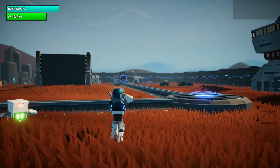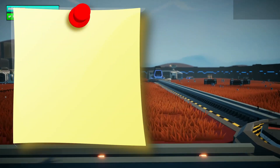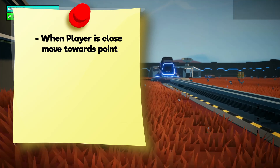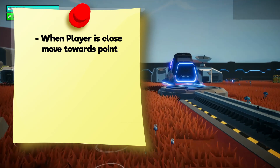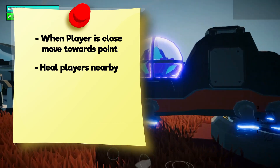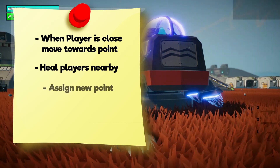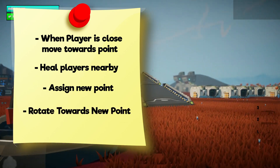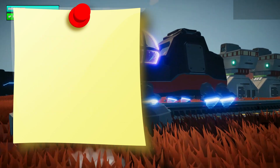Then I created a script to control the payload. The logic was simple: if the player is close to the payload, it will move towards the next point and heal any players nearby. If the payload reaches its desired point, the controller assigns a new point for it to reach. The payload then rotates towards it and starts moving in that direction.